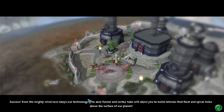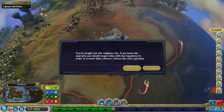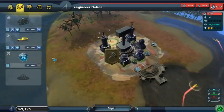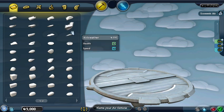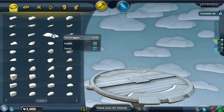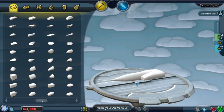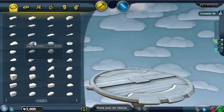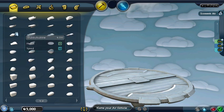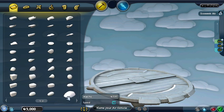The Aero Funnel and Vortex 2 will allow you to build vehicles that float miles above the surface of our planet. Economical. And let's go ahead and buy these. I think I wanna go for... where's the thingy with good health? I want the thingy with good health.